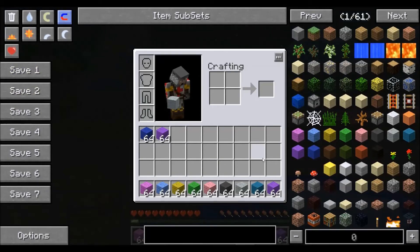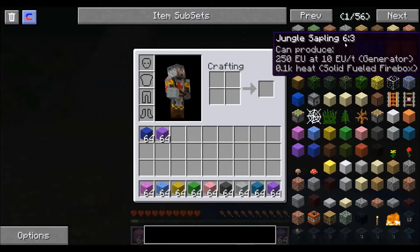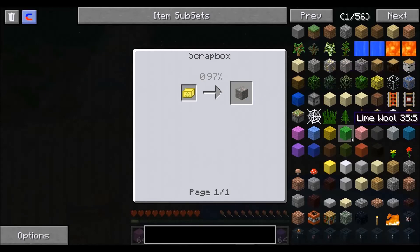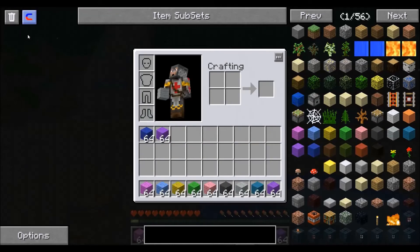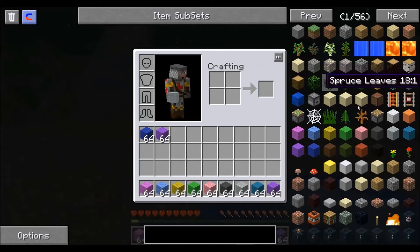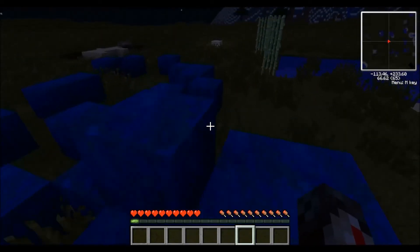Now, I told you that NEI has three settings: Cheat Mode, Recipe Mode, and Utility Mode. I've shown you Recipe Mode and Cheat Mode, but I haven't yet shown you Utility Mode. Going into options and switching over to Utility Mode, you'll see it has a little bit of both. You have the items over here but you can't really cheat them in. Clicking on an item in Utility Mode will show you the recipes by default, and you can still press R to show recipes or U to show uses. You'll also notice that in the upper left hand corner, we still have the delete mode option and the magnet mode option. So Utility Mode gives us the recipe mode but also the delete mode and magnet mode from cheat — kind of the best of both worlds.